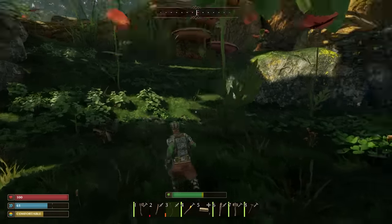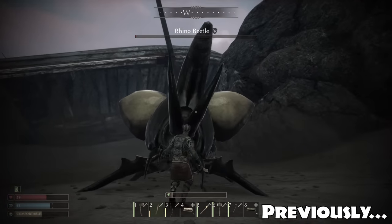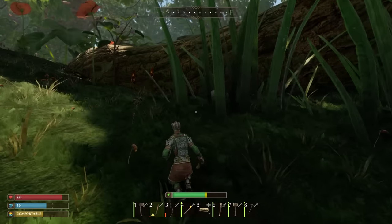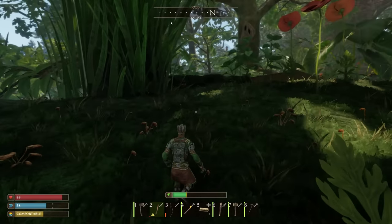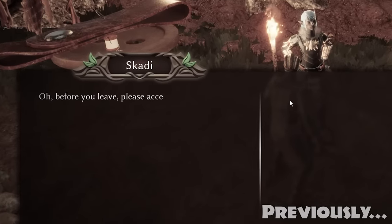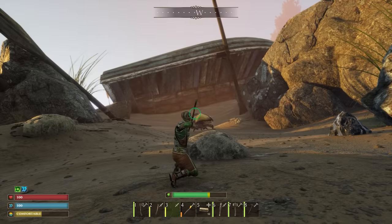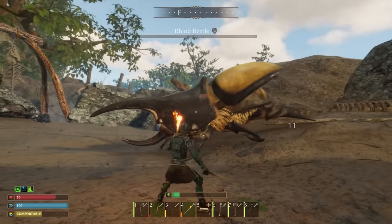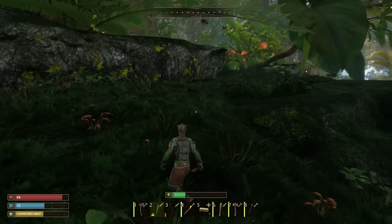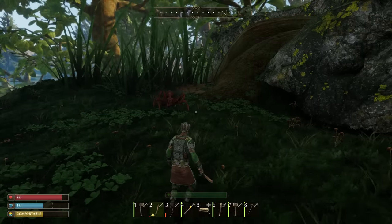Hey everyone and welcome back to Small Land. I've just left Scotty who gave us the reward last time for killing that big rhino beetle down on the beach. When I accepted the reward I think my inventory was full, but actually Scotty just gave me the recipe for the gecko treat. We still need to get the cauldron to make it. That whole part where I went back down to the beach to get the rhino horn was all for nothing, so let's just proceed with the regular episode.